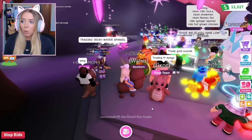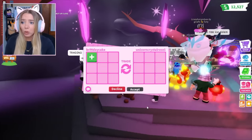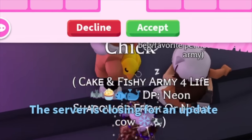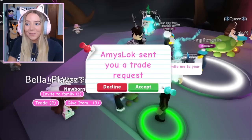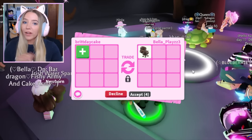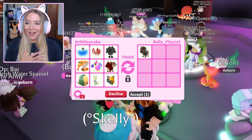They said no. What do people expect to get for these things? They're the price of a fly potion! We're gonna try to trade this person again. Okay, we just rejoined and everybody's making their way back into the server. My friend Bella is here — you know, Bella always saves the day. We're gonna give her a good offer for her spaniel; I wouldn't do this trade for anybody else.